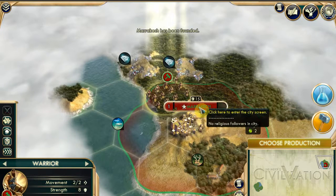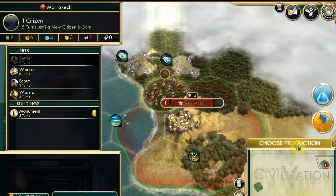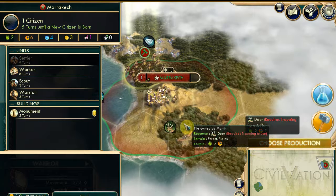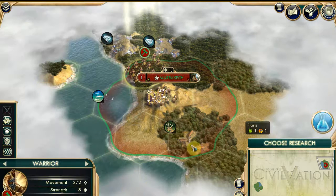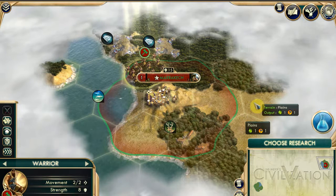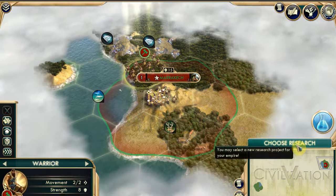I'm going to found Marrakech. I could rename it - shall I give it? No, I want to keep it as they are. Now it's saying choose production. The point of the game is you've just started - you've discovered agriculture and you're just starting to build a settled civilisation as opposed to being nomadic. I'm going to want to stick cities down and stuff. I'm going to build a scout because I don't know where I am.